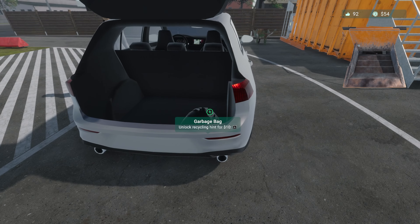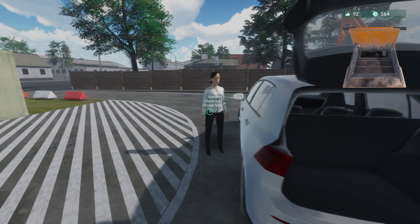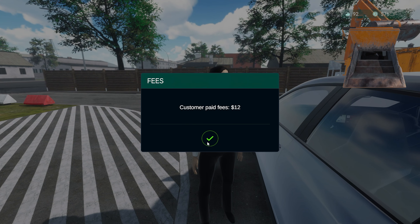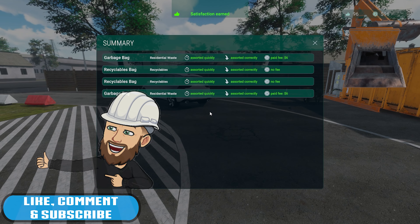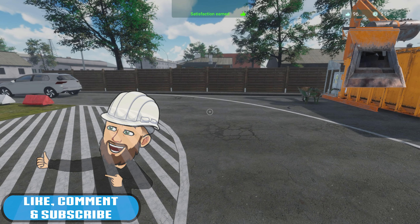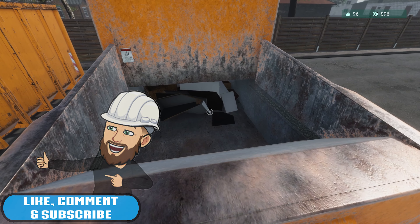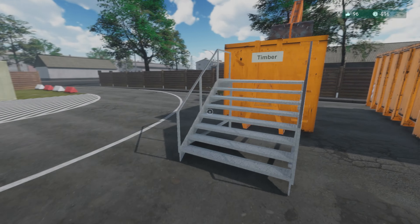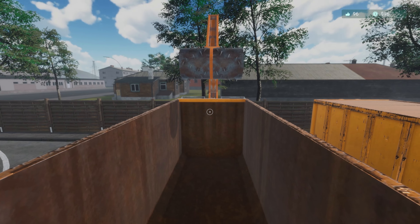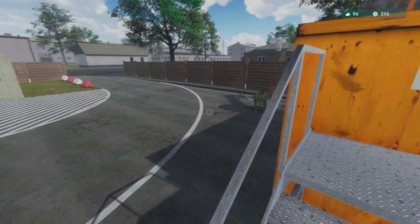Residential waste - recyclables bag, recyclables again, and then garbage. Residential waste - charge and then let them go. Hold on a second. Sorry, dog's gone for no bloody reason. How's this thing going? Yeah, it's pretty good, it's all crushed in.